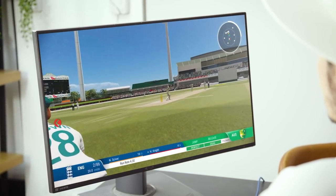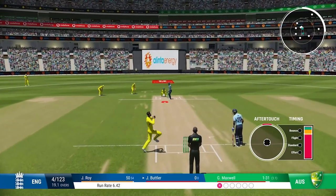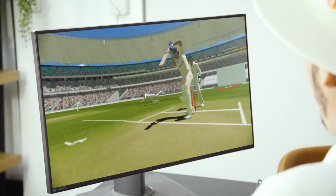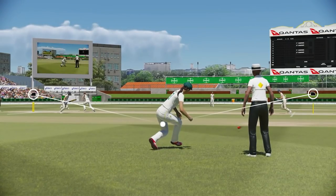There's also a new run-out feature and possibly different ways for catching as well in the game, at least from the camera angles here. The zing bails didn't go off — where was the zing? Clearly pre-release gameplay at this point and I think it's probably in a debug mode.